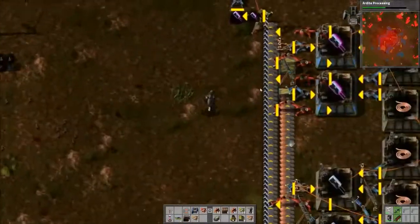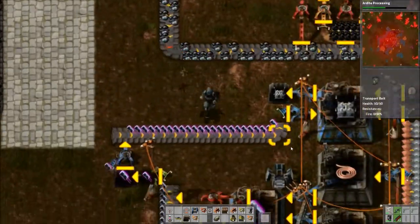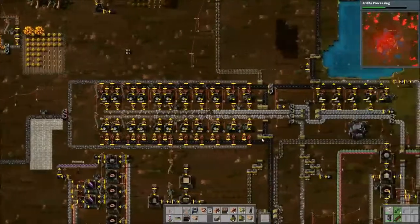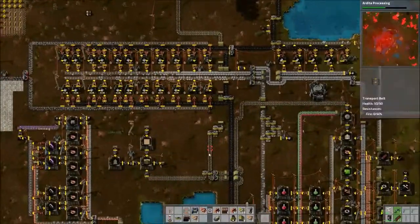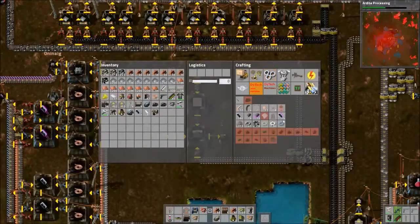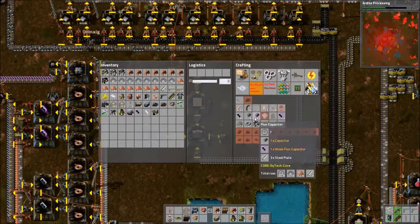These weak flux capacitors are so pretty — nice and purple. I know, they look really expensive and high-tier, but they're like the lowest of the low almost, compared to a lot of the other stuff. I can make a substation because I stole a bunch of those red circuits one time.